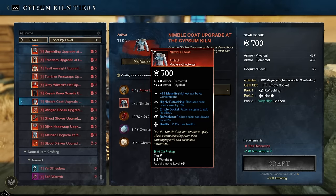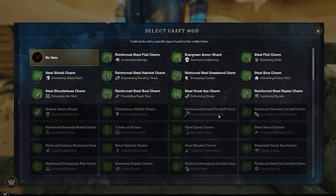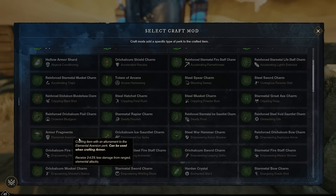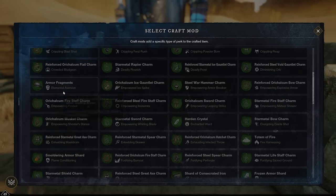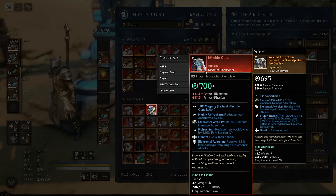Nimble Coat is an artifact armor that actually has Health on it — I think it's the only artifact armor currently in the game with Health — so it has Health and Refreshing. The best third perk to add is Enchanted Ward via Hardened Crystal, or Elemental Aversion via Armor Fragments. I personally went for Elemental Aversion. In the typical builds I play Nimble Coat — healer or mage DPS — I'm usually getting hit with ranged attacks, and Elemental Aversion fits better. It also has more value as a healer in mutations.